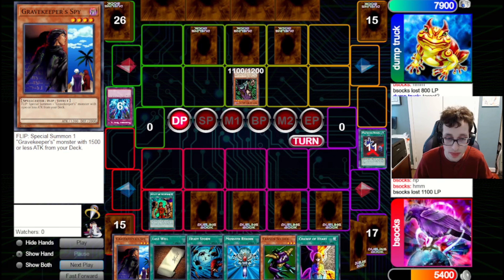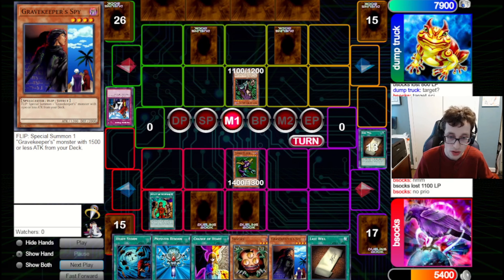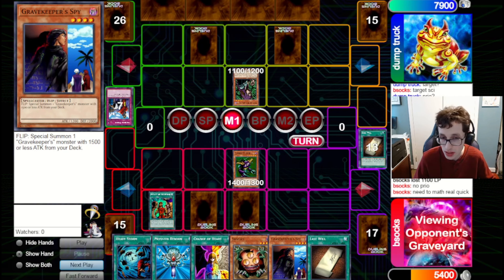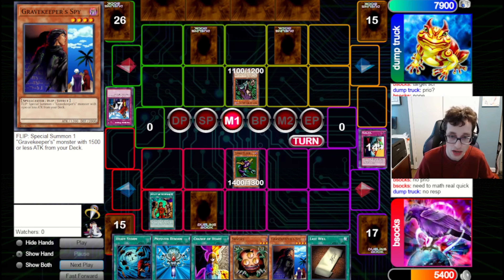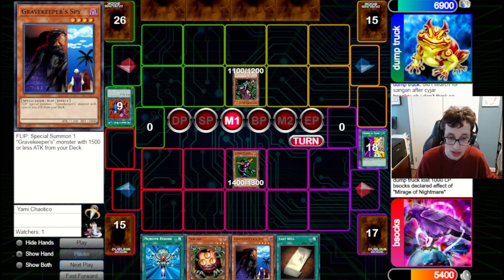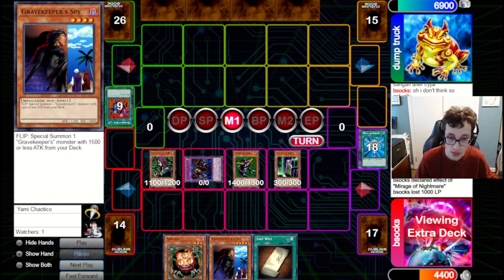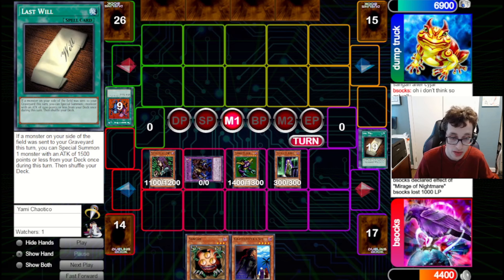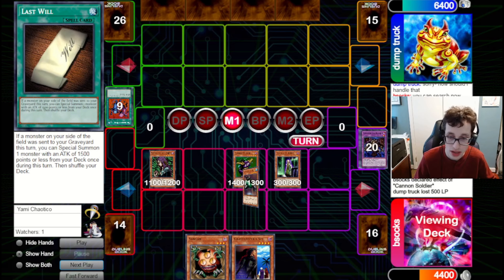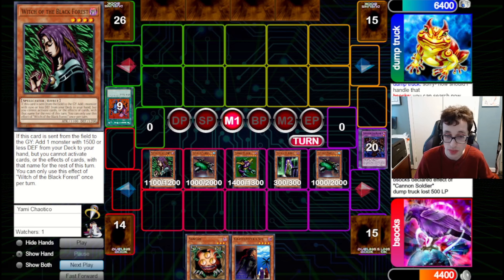They summon out Witch and attack in for 1100, then pass back to us. We draw Sangan — I think we probably will be able to do it here. We fire Last Will. They've got Imperial Order, but we have an MST to pop the IO. We summon out Cannon Soldier without using priority. We do some math and we indeed have lethal. We fire the Ceasefire, then fire Heavy Storm clearing their back row. We choose Change of Heart over Raigeki to get an additional 1100 damage, bring back Magical Scientist, bring out Thousand Eyes Restrict, tribute it for Cannon Soldier dealing 500. That counts as a monster going from field to grave, so we bring out a double Catapult Turtle off our two Last Wills. That's more than enough damage to finish them off — that's how explosive a turn this deck can have.